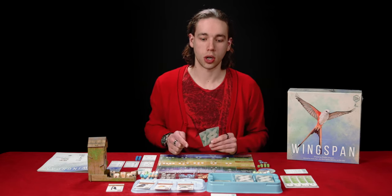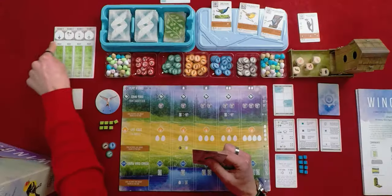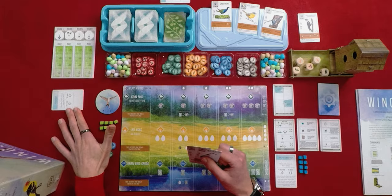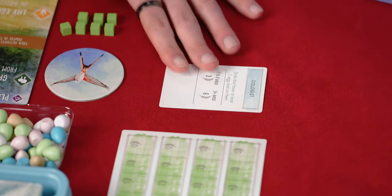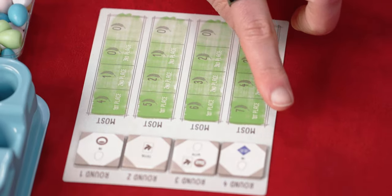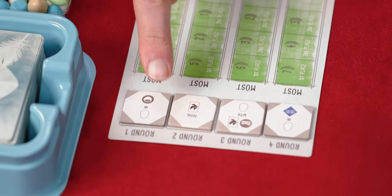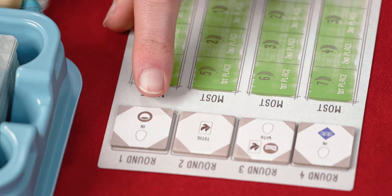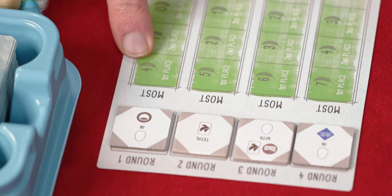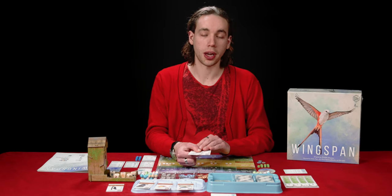I'm going to now dive in with turn number one. One final thing before I start playing: these end of round goals are universal goals. Just like the bonus cards dealt to us at the beginning of the game give us a specific goal to work towards, these here are goals that everyone is working towards. For round one, this goal means the person with the most eggs in that type of nest will score four points. So keeping an eye on what goals are coming up can help you decide what birds you play and when.